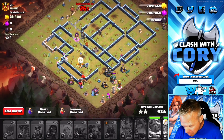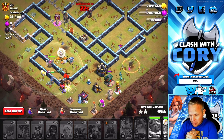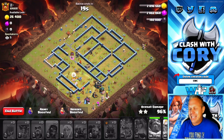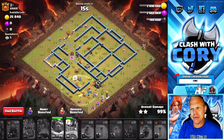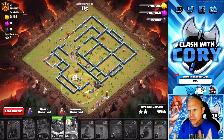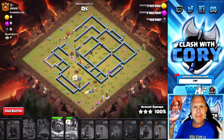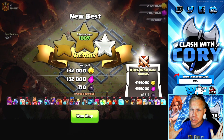29 seconds. Wizard ate a bomb — it was a small bomb though, Wizard is still alive. 23 seconds. Royal Champion coming in for help. Looking pretty good. Grand Warden ability could have been improved — PEKKAs were out of it. There was so much going on in there, I couldn't really see where his range was, so I popped it. I lost a lot of PEKKAs like that. Otherwise, this one would have been in the bag much easier.